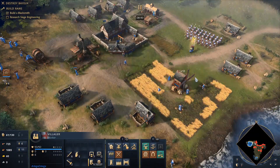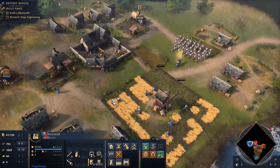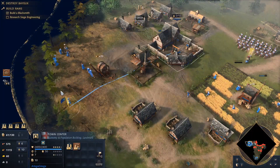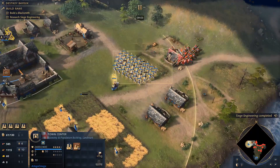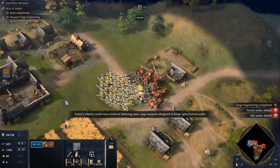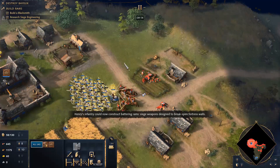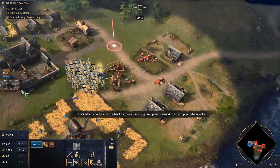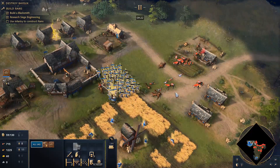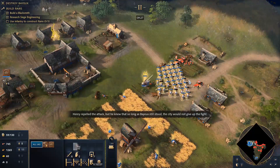If I've learned anything from my previous mission, it's that I'm not just going to be able to walk in there and conquer the base. So let's accept our lot in life. I tried to get the palings up but also selected my king at the same time. Siege weapons designed to break open fortress walls. Well, how dare you try to conquer this place that I've already conquered.